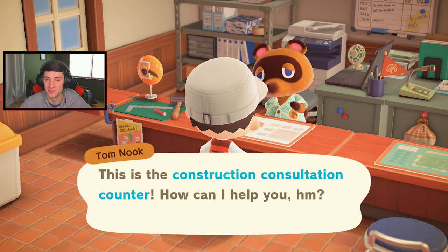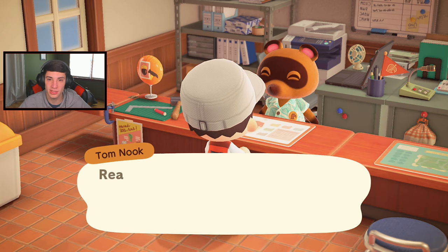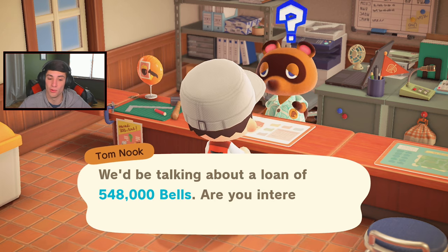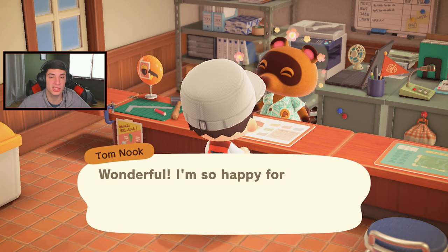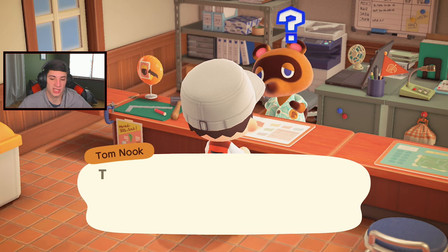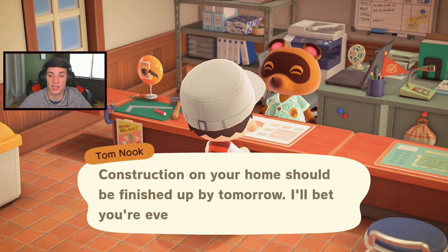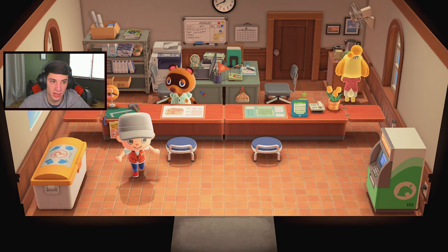Let's see what he says about my home. 'Ready to expand your home? I believe we could add another room and give you a little bit more space' — 550,000 bells. We're actually pretty close to that. We'll take the loan. Do I want to change my roof? No, I really like how my roof looks. I don't want to change the color from red — I think red kind of matches the Animal Crossing theme. Boom, baby — just upgraded our house!